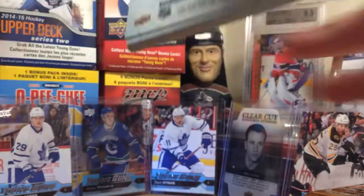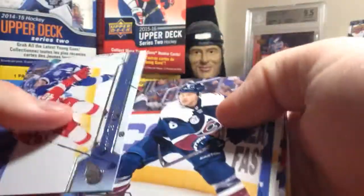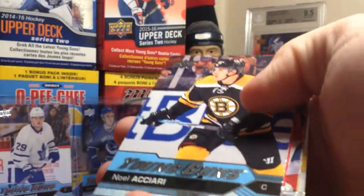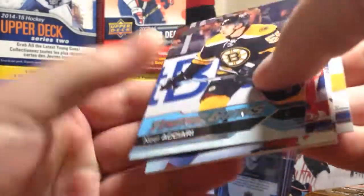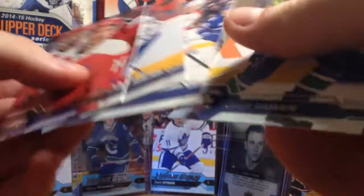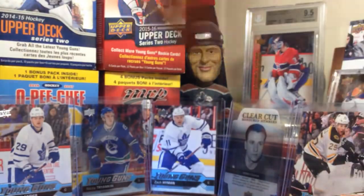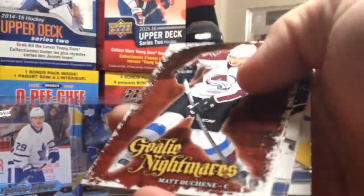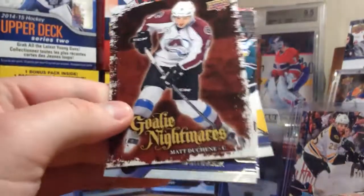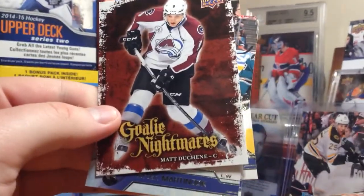Let's get going. Back number one, first pack — Noel Cherry, Young Guns of the Boston Bruins. Base. We have another one of these Goalie Nightmares of Matt Duchesne. And base.